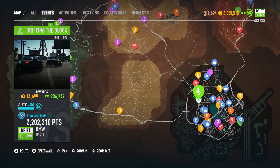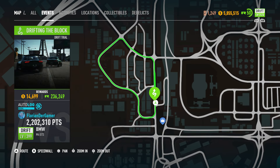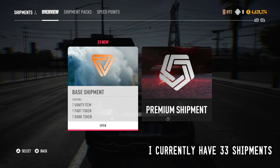To begin with, pick any race you can do both comfortably and fast. The faster you do it, the more you can earn. I prefer this race here, with it being the smallest in the game. Before you begin the race, make sure your reputation bar is nearly full. This way when you finish a race, you will level up. This is the only way this will work.